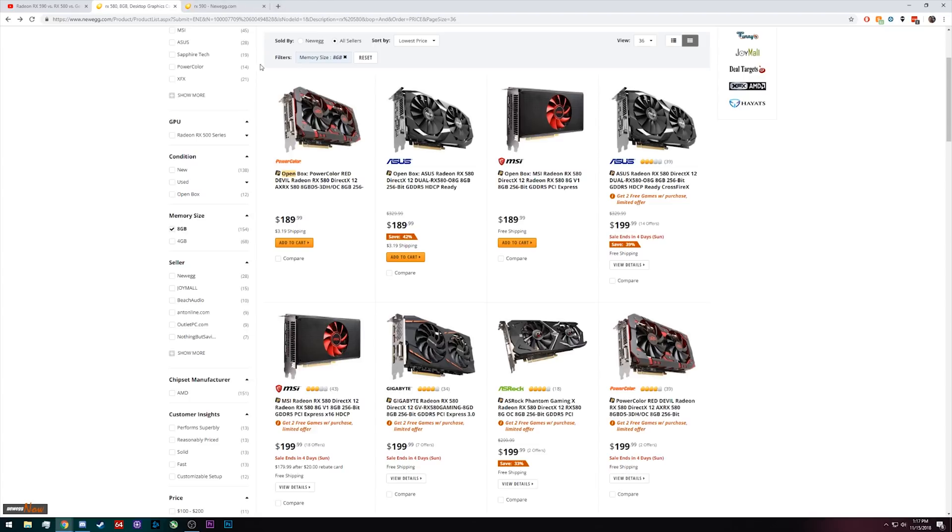There is a little bit of value to the 590 because it comes with free codes for three games, and some people will likely see value in that. The three games are Tom Clancy's The Division 2, Resident Evil 2, and Devil May Cry 5. So if you're looking to pick up those games and you need a graphics card, the 590 might be a good deal.